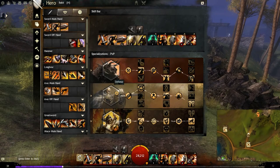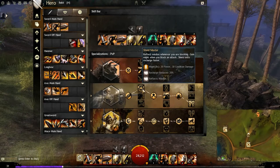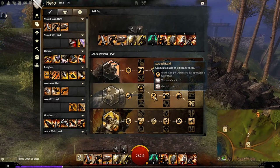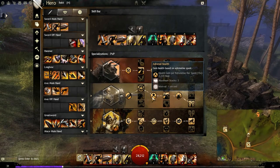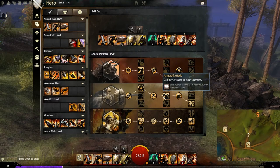The next two specializations are required. For Defense, Thick Skin gives a toughness increase above your health threshold. Shield Master reflects missiles when blocking and grants might when you block an attack — your shield stance gives a nice amount of might to top off condition damage. You also gain adrenaline and health based on adrenaline spent; when using primal bursts through three bars you're looking at roughly 6k health restored over 15 seconds.